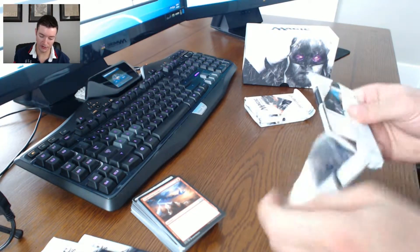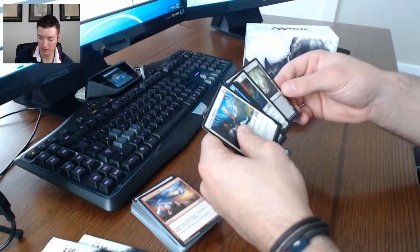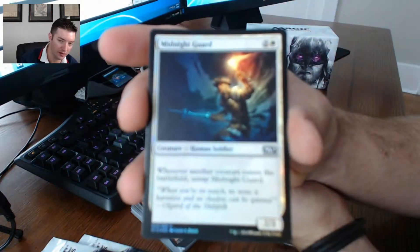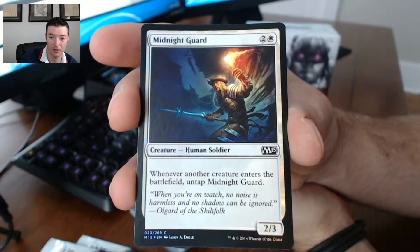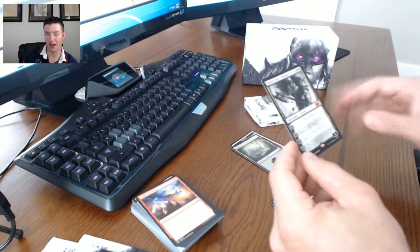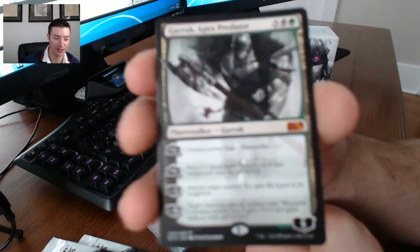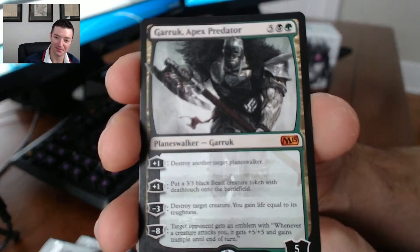Straight for the rares - what we got next here? Soldier token, foil Saw - foil Midnight Guard foil. Actually not a bad card for a common at all. I can see that working really well with the convoke mechanic. Oh, awesome - mythic right here! Garruk, Apex Predator planeswalker! That is awesome, that is sweet - mythic right there!